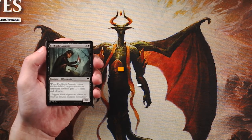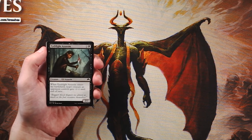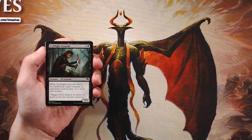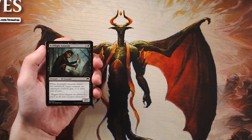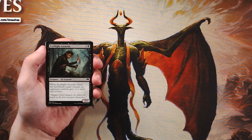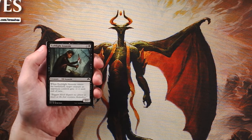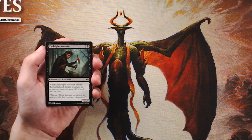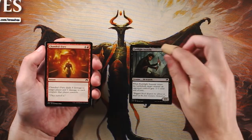Eyeblight Assassin is our first card — a 2/2 for two and a black. When it enters the battlefield, target creature an opponent controls gets minus one, minus one until end of turn. I think it's a perfectly fine three-drop. It's a little low on power level at a 2/2 for three, but from a core set scope that's not terrible. You might be able to pick off early game cards from your opponent, and you can play this post-combat to stack onto damage.